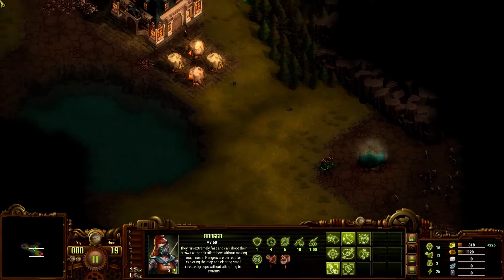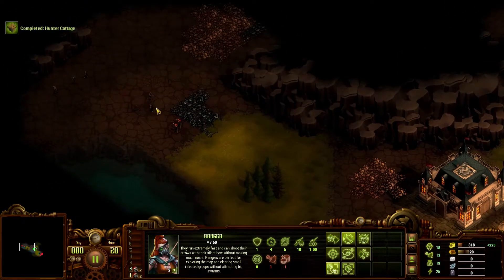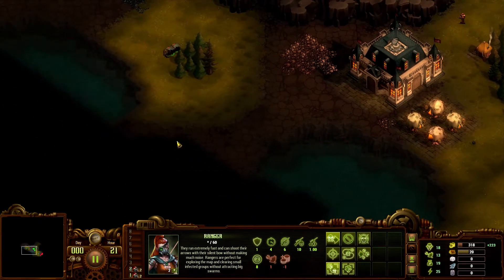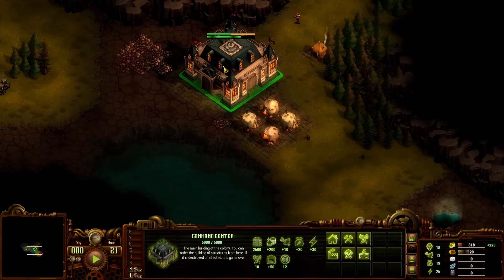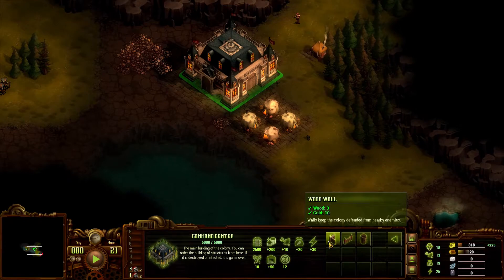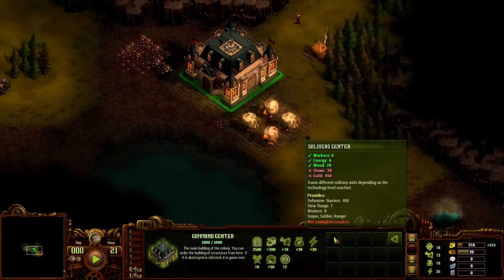The rangers are kind of your first military unit in the game. They're quiet — their attacks are silent. They don't do much damage, but they have decent range, and they'll kill stuff without making a lot of noise and aggroing a bunch of zombies around. This is our command center — this is where everything basically starts. If we lose this building the game is over. We have colonist stuff, resources, energy, industry and trade, military, and defense.